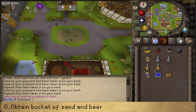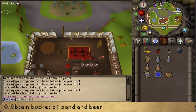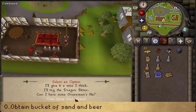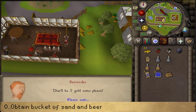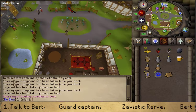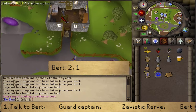Let's talk to the bartender and buy a beer by selecting option 4. Since we basically have every single item to complete this quest now, let's go talk to Bert and select option 2, and then 1.